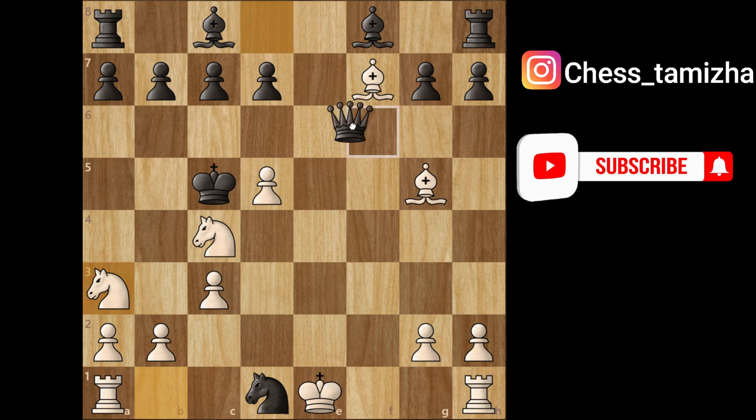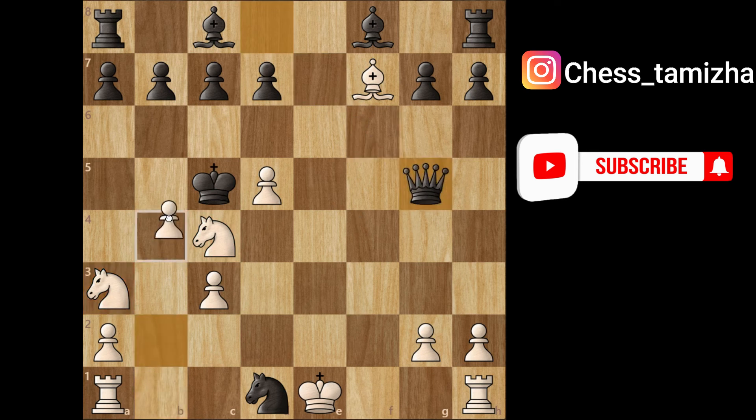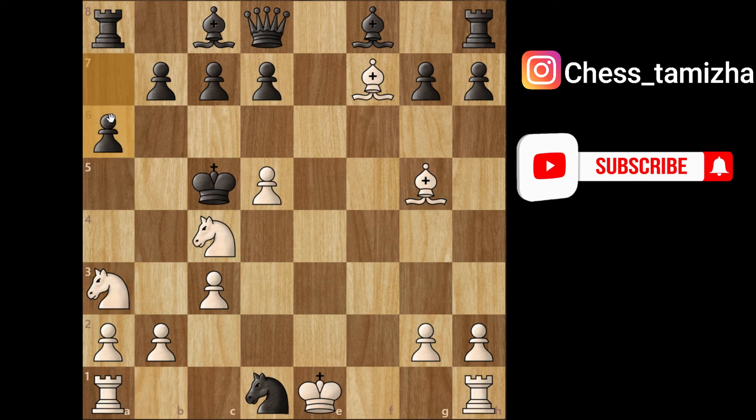No worries — if he takes this bishop, pawn to b4 is complete checkmate. If he plays pawn to a6, no worries, we can take this queen. The position is much better for us and we are up by a whole piece. This knight is already trapped here, so it should be an easy win for us.